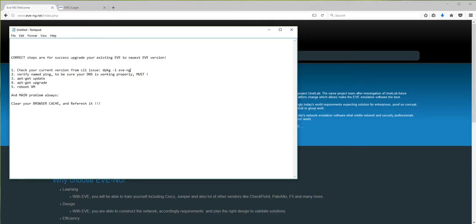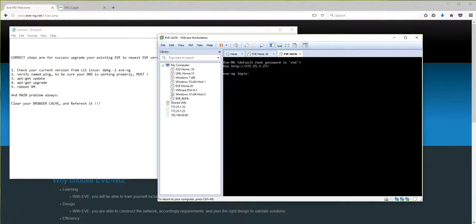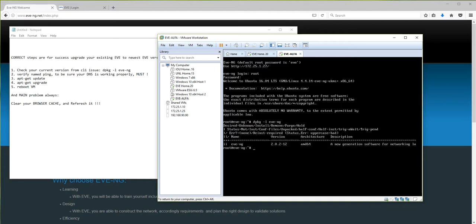Let's start. Here I have a very old EVE machine installed and I will show you all the steps how to correctly do it. First, you can check from CLI which version you currently have: run `dpkg -l eve-ng`. You can see it is a very old version - 2.0.2-12.